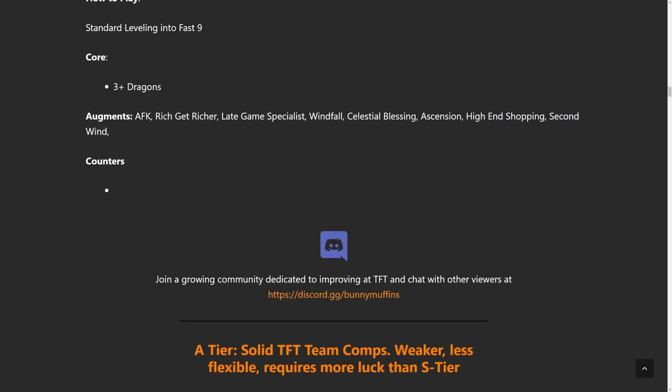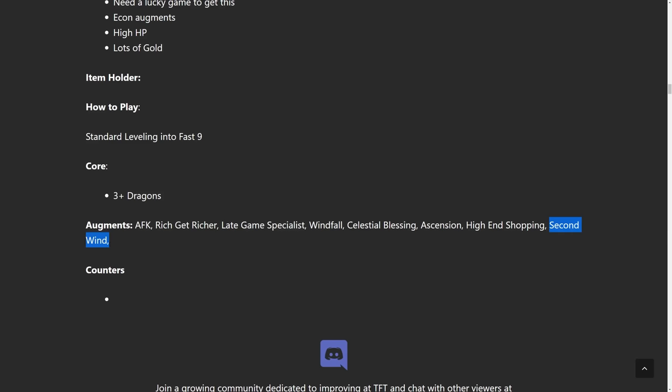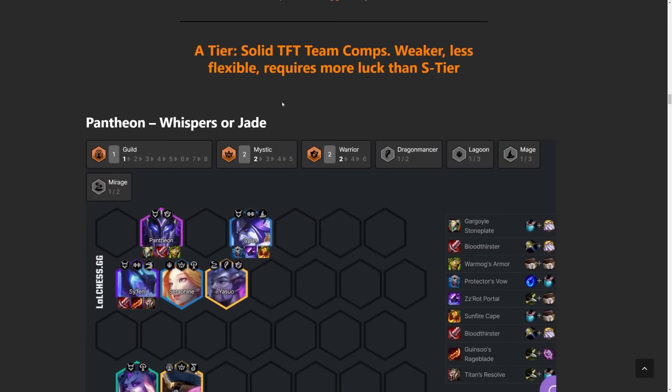Fun fact: Second Wind is typically good whenever you have really tanky units because the only time you don't get value from it is if someone dies before it heals you. So if you have really tanky guys, you're always going to get value from it.